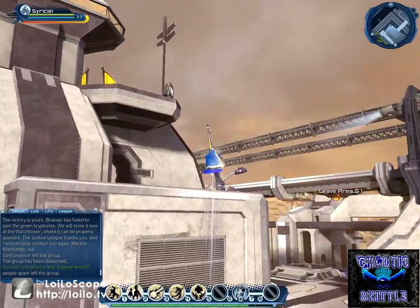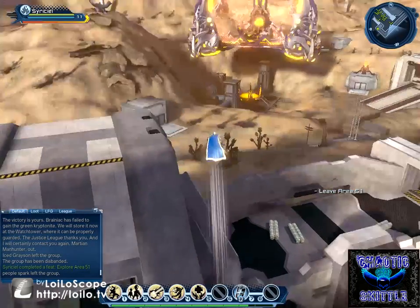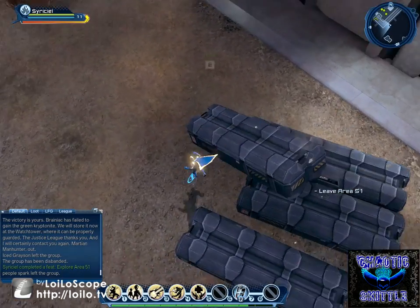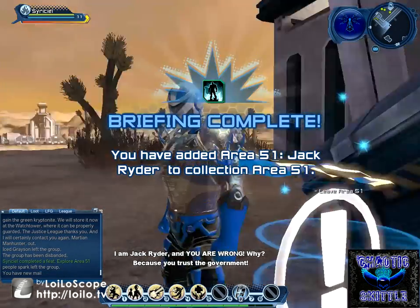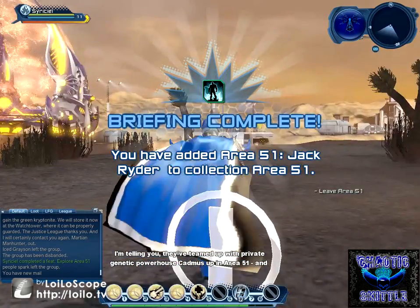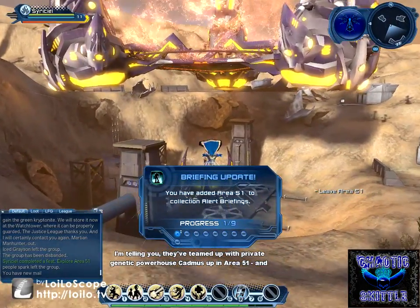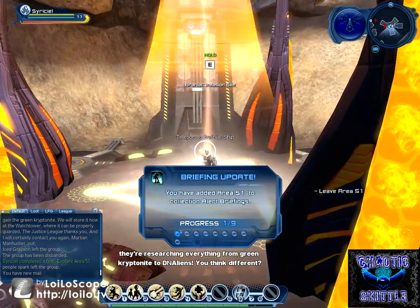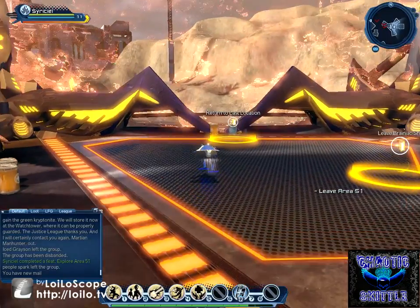Yeah, we already know this. The last briefing token is just outside, over here. I am Jack Ryder, and you are wrong. Why? Because you trust the government. I'm telling you, they've teamed up with private genetic powerhouse Cadmus up in Area 51, and they're researching everything from green kryptonite to DNAliens. You think different? Then you are wrong. That's Jack Ryder's, ladies and gentlemen.